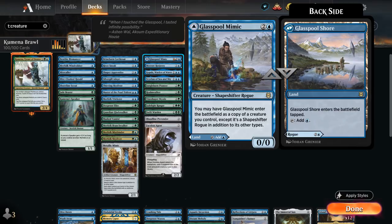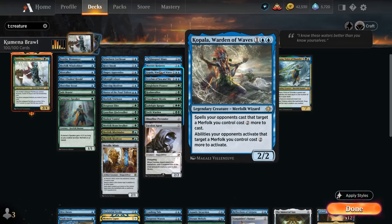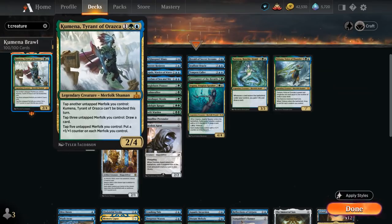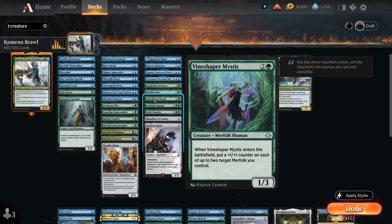At 3 mana: Glasspool Mimic can copy another creature, great for copying lords. Merrow Reejerey is another lord giving +1/+1, and whenever we cast a merfolk spell we can tap or untap a permanent — tapping down blockers or untapping lands for extra interaction. Kopala makes opponents pay 2 more to target our creatures. The Merfolk God is indestructible with 2+ other merfolk, draws on attacks, and gives merfolk ward 1 on a 3/4 body. Jungleborn Pioneer is a 2/2 that brings a 1/1 hexproof merfolk token. Realmwalker is a changeling letting us cast merfolk off the top of our deck. Vineshaper Mystic puts a +1/+1 counter on each of up to two merfolk.